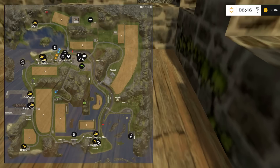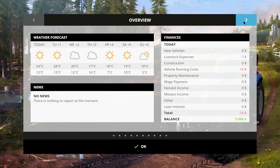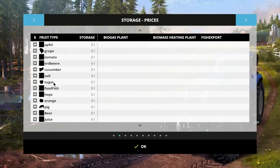There's lots of stuff to do - lots of fruit types and lots of animals on this map. Everything's regular on the map up to this point, then we have compost - I couldn't really tell you what that is. There's an emphasis on fishing on this map, as you can tell there's a lot of water, so fishing is involved. We've got grapes, tomatoes, cucumbers, salt, sugar, food, fish, hops, and orange.